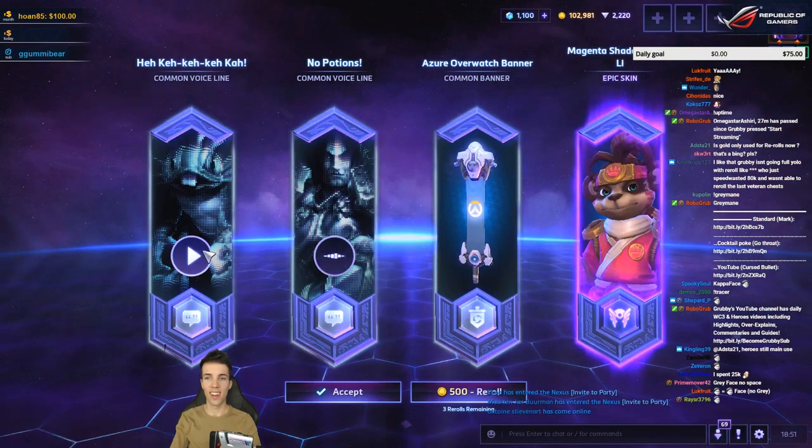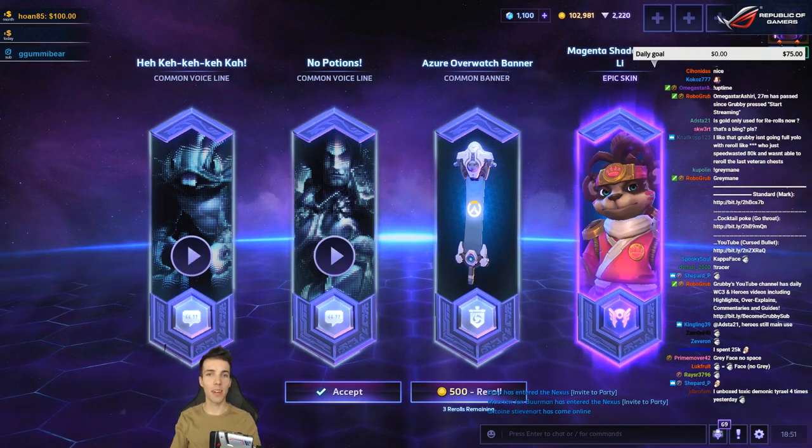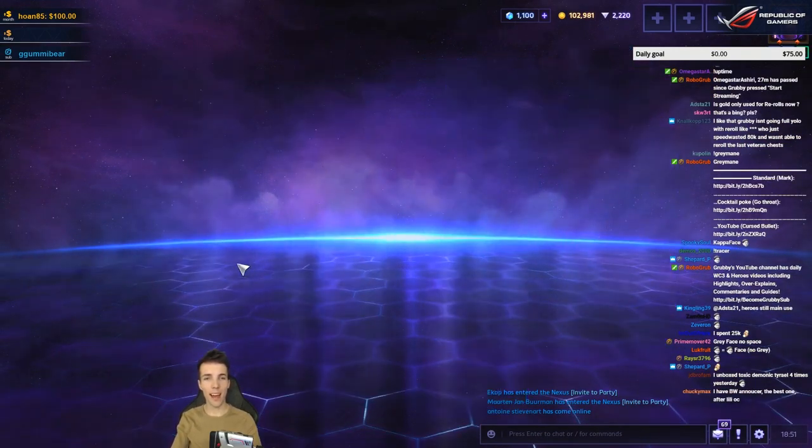Epic, no potions, no potions. Magenta Shan'apal Lily epic skin — it's a low value pack but there's a skin I didn't have yet, I'll take it.